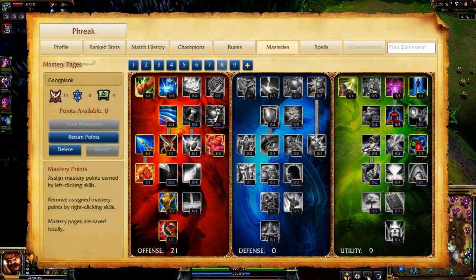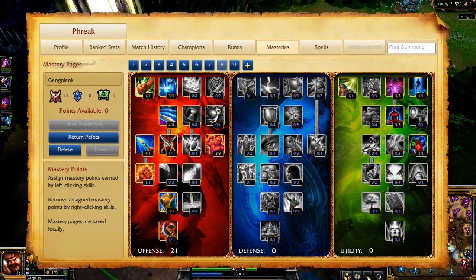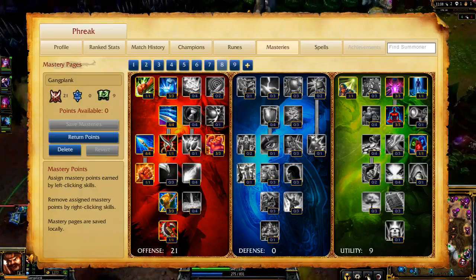My masteries are 21-9, focusing on all physical damage-increasing masteries on offense, while taking increased mana regeneration and neutral buff duration in utility. I take Exhaust and Teleport on Summoner's Rift, while subbing out Teleport for Surge on Dominion.